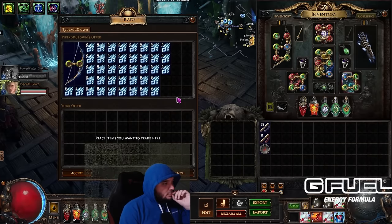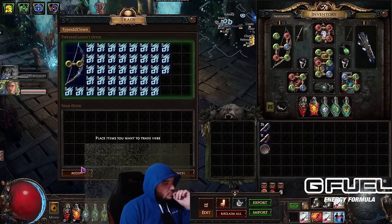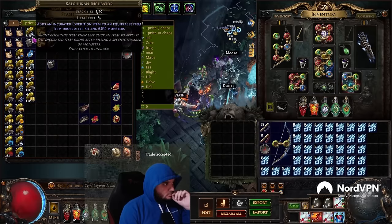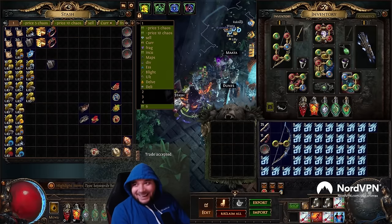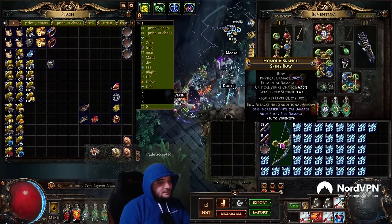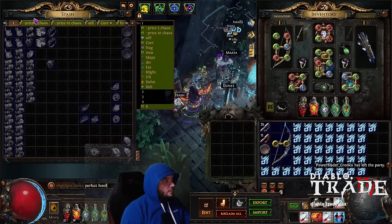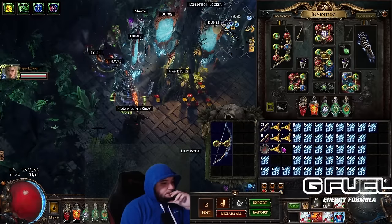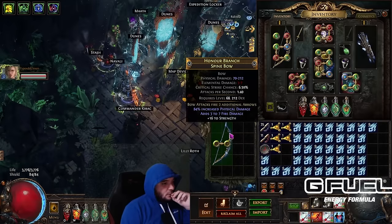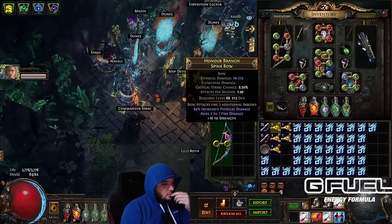Here are the essences we'll start with — 360 deafening essence of hatred. We'll go over the bill at the end and see how it goes. Do you have any perfect fossils? It's okay, I got them right here. We're going to right-click and use them one by one. You're looking for 24% quality on the bow — you want at least 24% because that's the maximum from the enchant we're going to use.